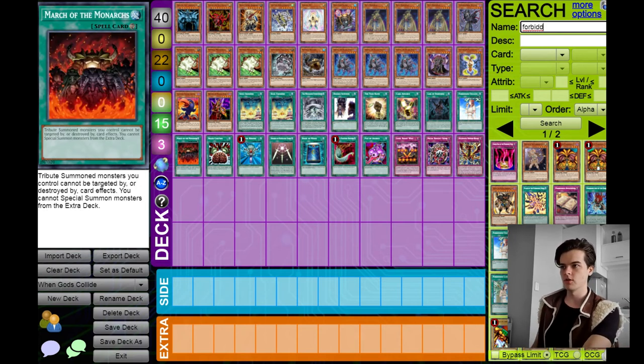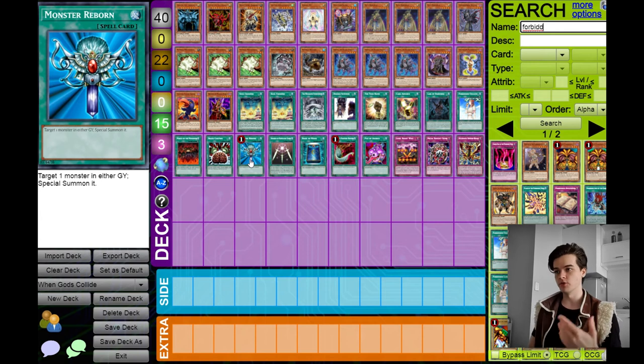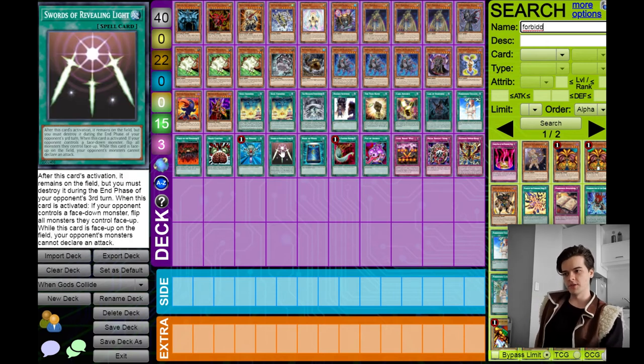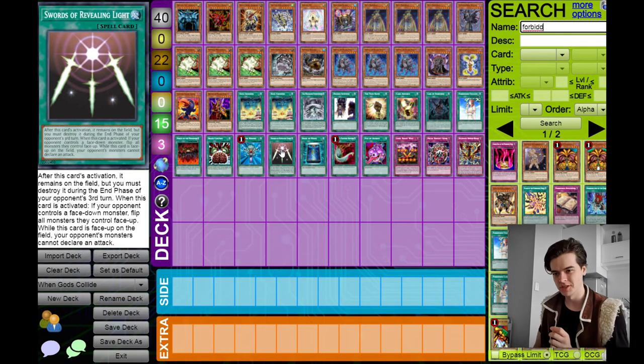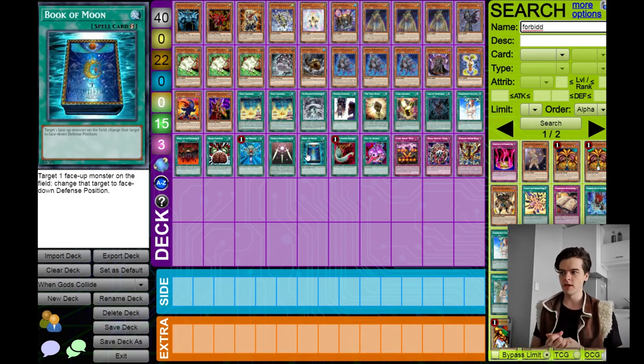Next, March of the Monarchs protects your tribute summoned monsters, including Barbaros, any of the Egyptian gods, and even Gizmec Makami. Brain Control lets you steal one of your opponent's monsters — it's very easy to get out two monsters without using up your normal summon, and Brain Control will give you that extra boost to steal your opponent's monster and tribute three to summon your god. Monster Reborn can also bring back an Egyptian god, though it will only come back for one turn. Swords of Revealing Light will protect your tributes with three free turns, making it very easy to keep three monsters on the field. Book of Moon can protect your monsters and disrupt card effects — you can set an opponent's monster and it won't be able to activate its effect nor attack.